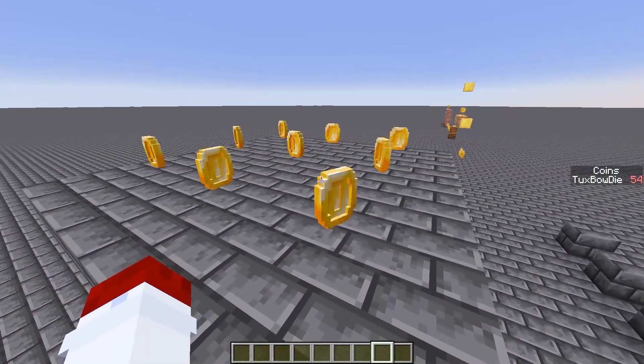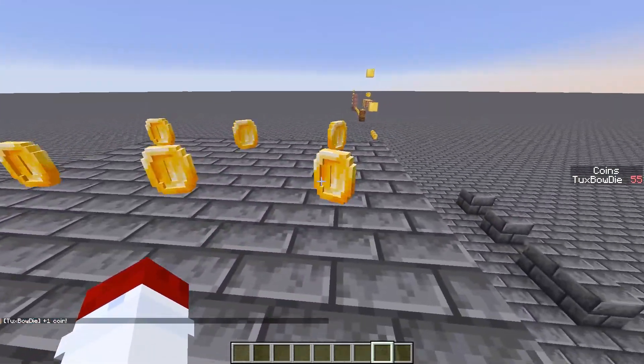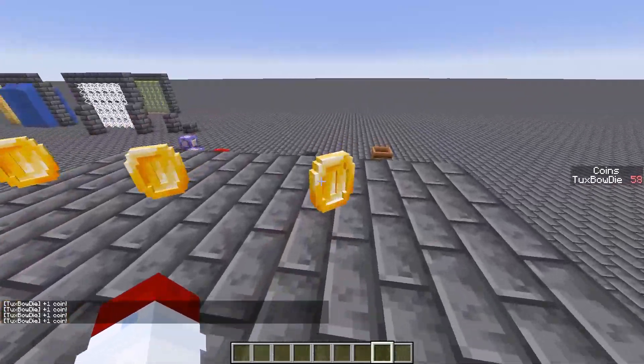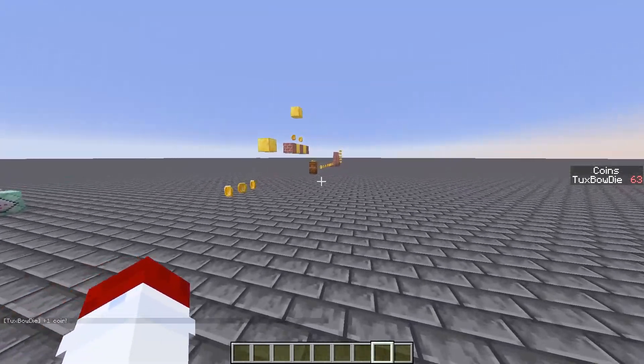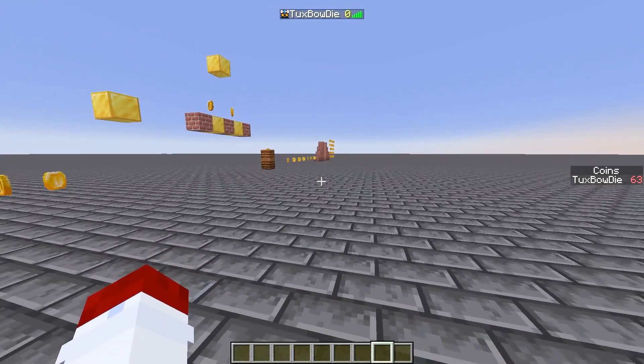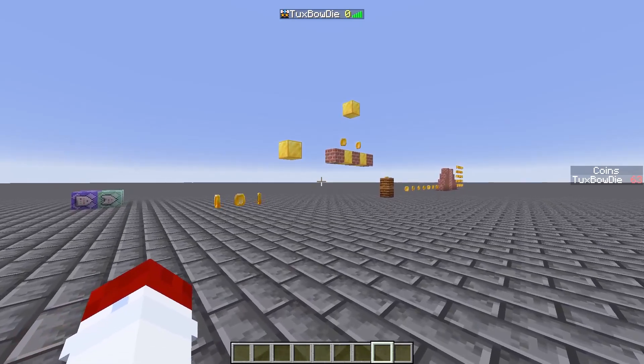So what better place to start than with the coins? They work as expected. Collecting one adds to your little coin score on the sidebar, and they make a little spin and satisfying sound when you collect them. When you collect 100, you'll get an extra life. In the sidebar right now I currently have zero extra lives, so if I die, I'm gone for good.